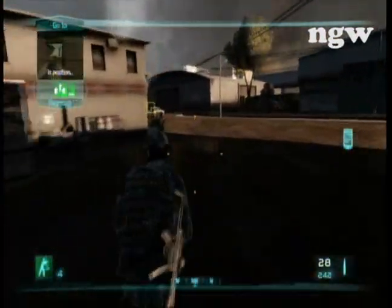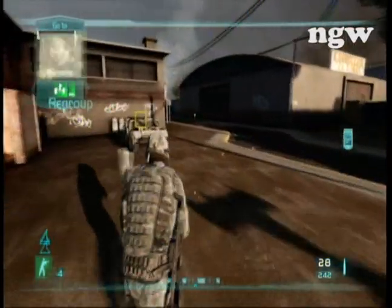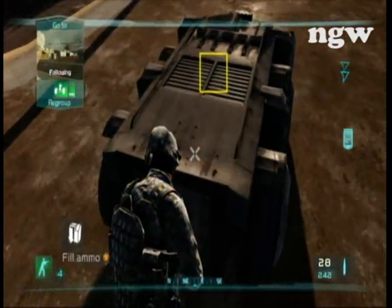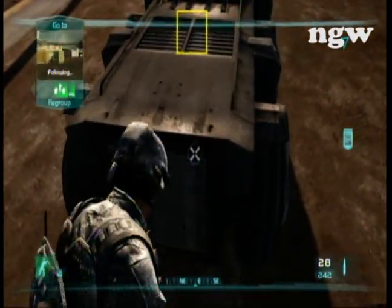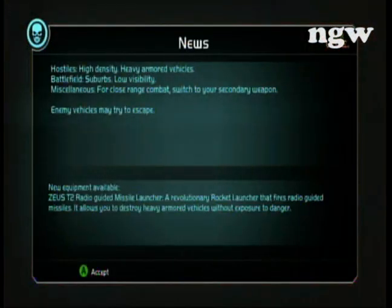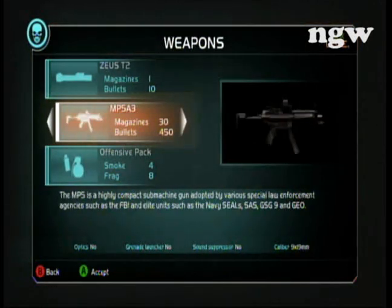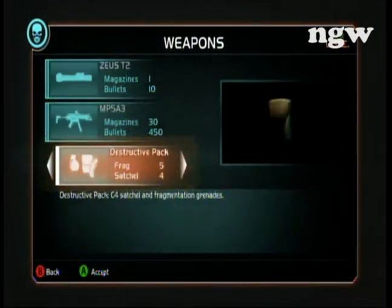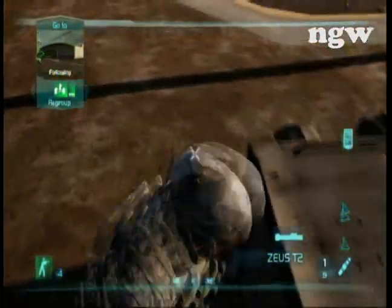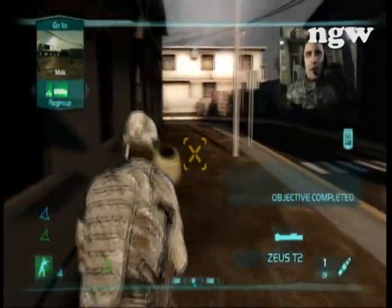So now the first section is clear, and you can go to the mule and get the rocket launcher. All right Scott, you've got the Zeus — neutralize that heavy.